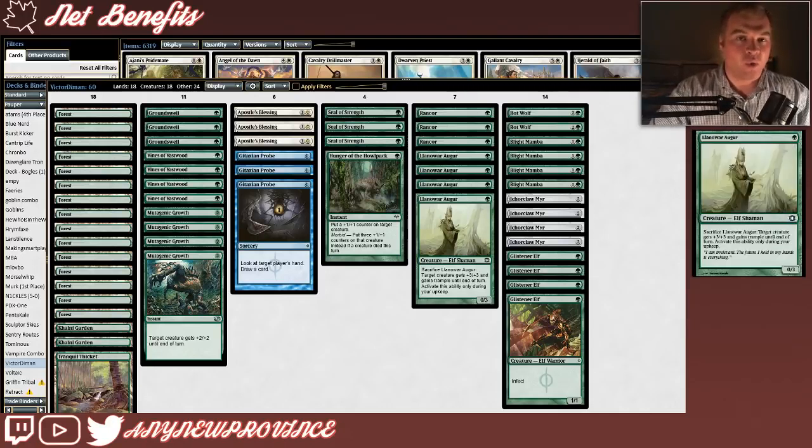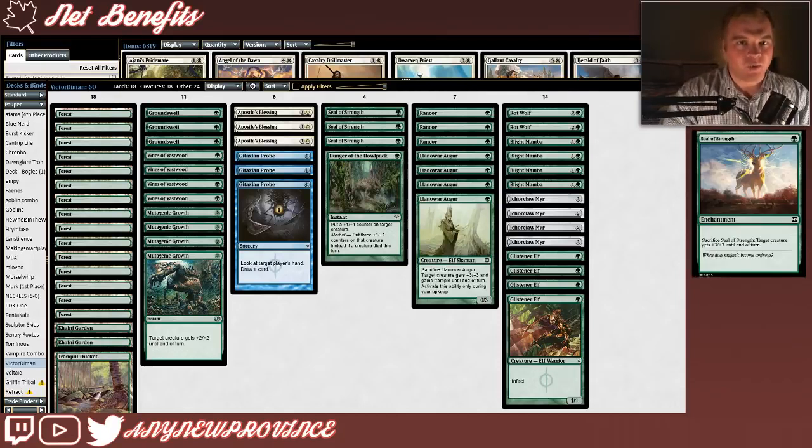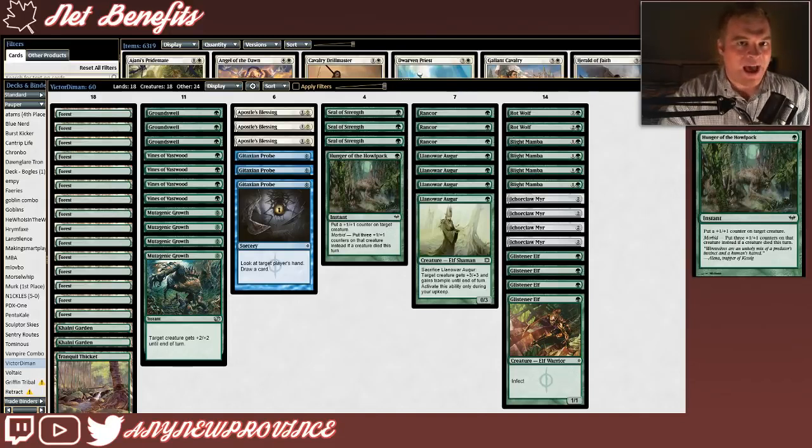Next is Llanowar Augur, which costs 1 green for a 0/3 that you can sacrifice to give target creature +3/+3 and trample until end of turn — unfortunately you can only activate its sacrifice ability during your upkeep. Another permanent that acts as a pump spell is Seal of Strength, which costs 1 green for an enchantment you can sacrifice to give target creature +3/+3 until end of turn. Seal of Strength is less restrictive than Llanowar Augur but doesn't give the creature trample. Our last permanent pump spell is Hunger of the Howlpack, which costs 1 green for an instant that puts a +1/+1 counter on target creature, or 3 counters if a creature died this turn via its Morbid ability.